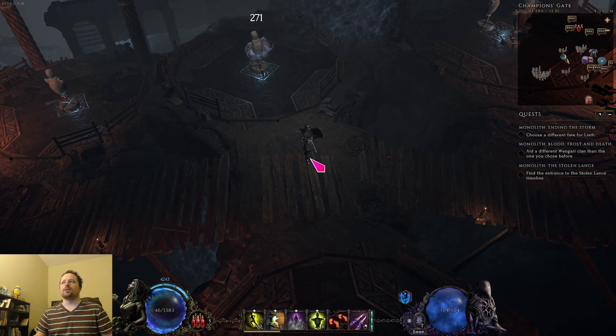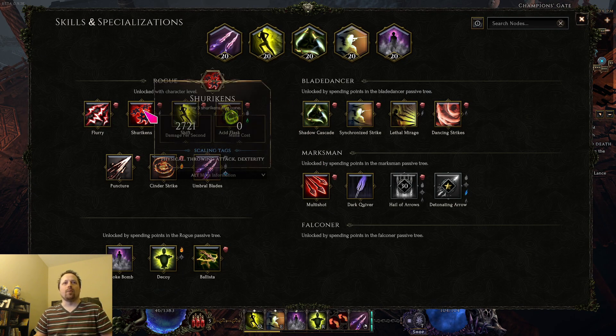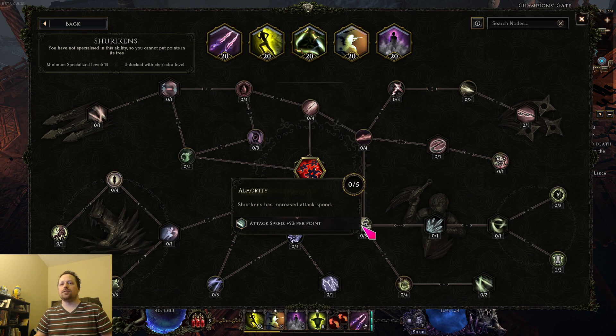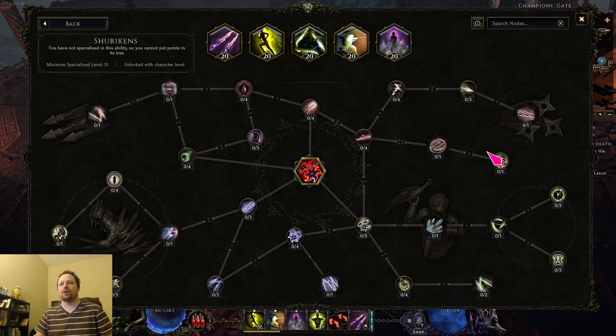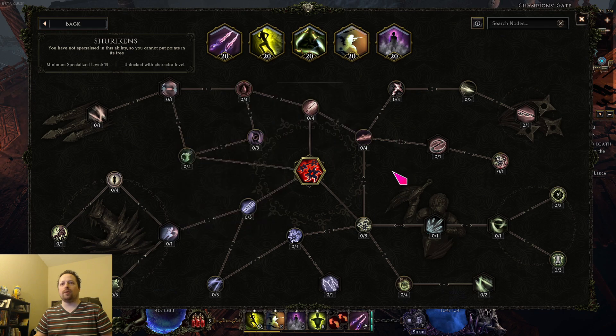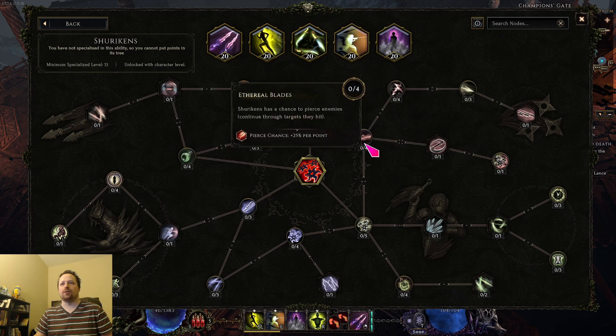Now we can go through the skills. We're going to start with shuriken because this is how you're going to want to start leveling. You basically go directly as fast as you can to chakram and keen throw. By the time you have that, you're pretty much just going to move on to umbral blades — that's all you really need to worry about.